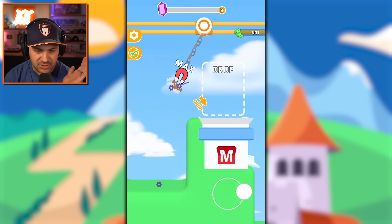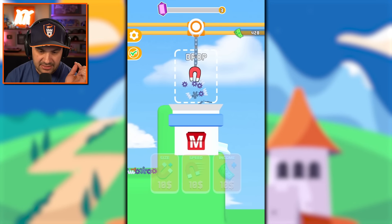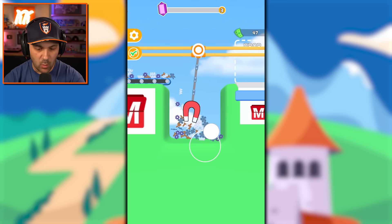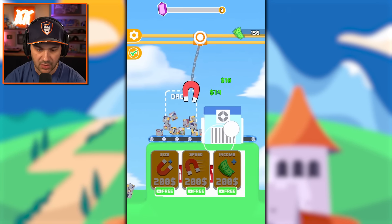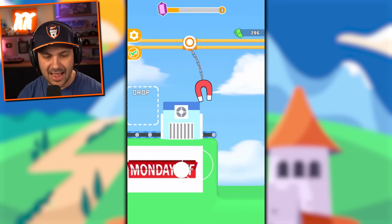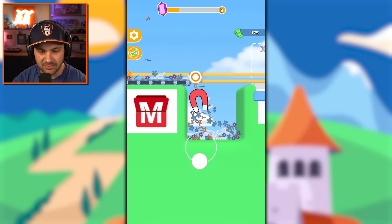I think the scale of everything is just bigger now, so my magnet looks smaller, but the reality is the things we're picking up are just much bigger. It is science. I must increase my size, speed, and income. I must spend money to make money to make more money, and therefore get more money in the world of magnets. It's all about money. So now I have the squares and I assume these squares are gonna turn into crystals - they are turning into crystals. I need to fill that bar at the top of the screen to move on to the next level.